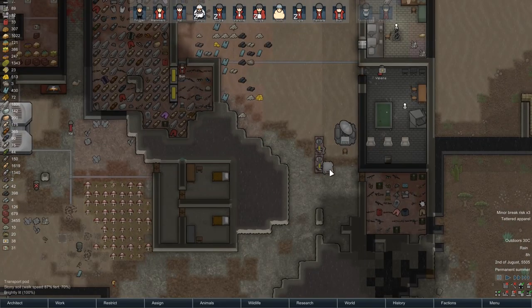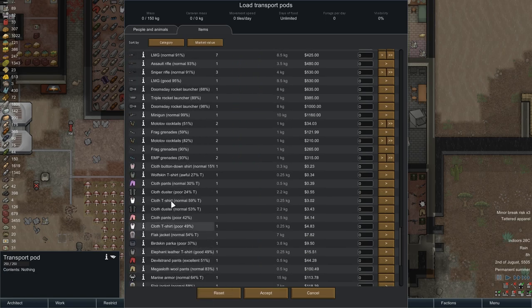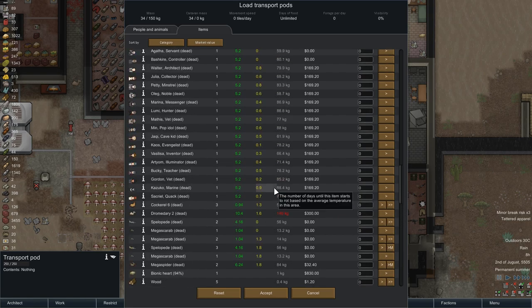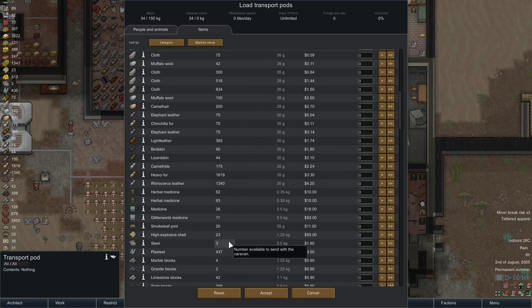All right, let's try this - we're going to load a group here. I want to load all of our tainted clothes basically in here. That's tainted, it's tainted, this is tainted. Anything else we want to send to these people? There's a new dead body - if I knew whose body it was I might actually send dead bodies. All right, let's just go with that for now.